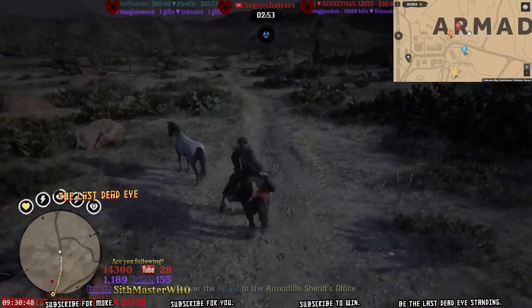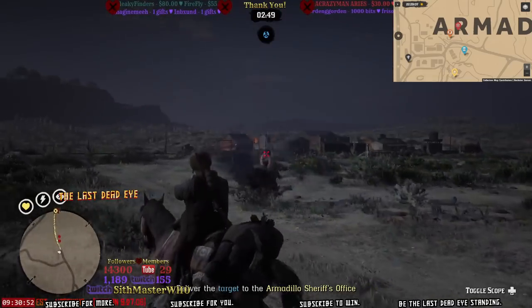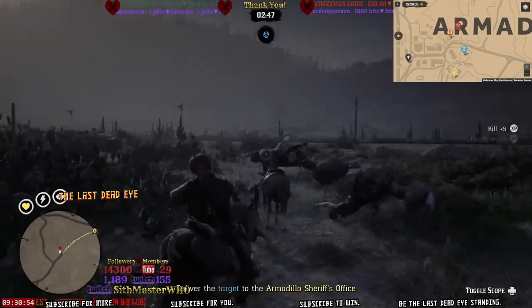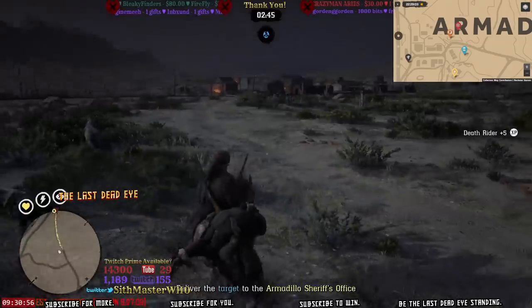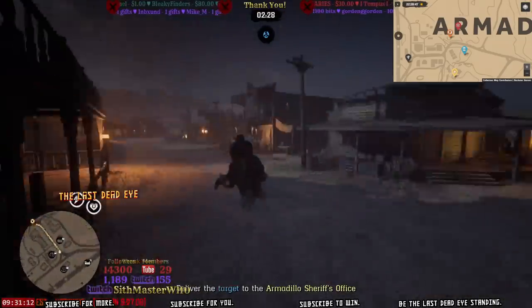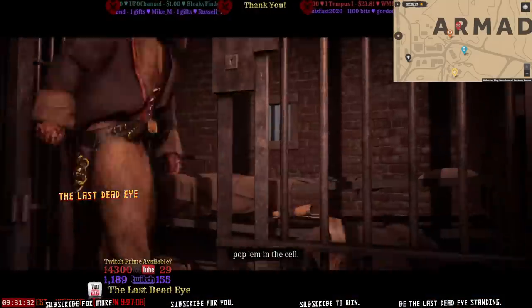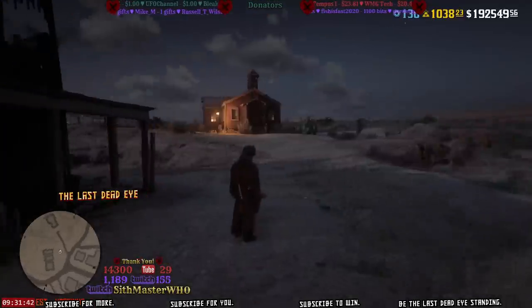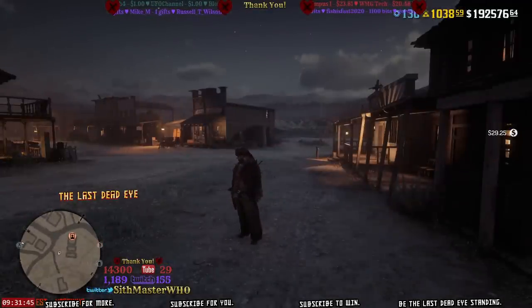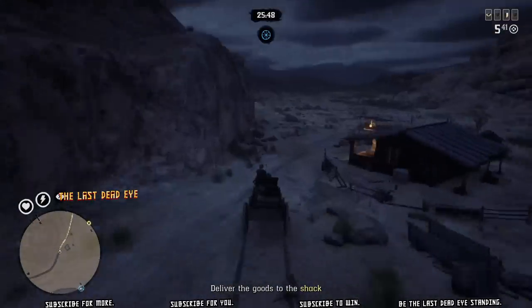This entire mission - as long as I don't get back on my horse with the bounty target - not a single NPC spawns. I go all the way from Rascal Fork to Armadillo. But as a demonstration, before going into Armadillo I got back on my horse with the NPC, and as soon as I did, enemies spawned in and I had to gun them down. That's why they spawn, and how to keep them from spawning. You can run around and pick up collectibles while running your timer down without worrying about a gunfight.